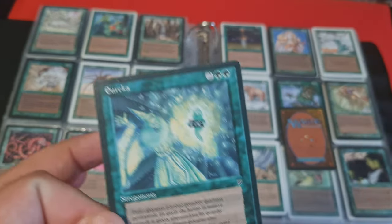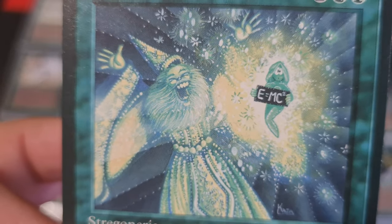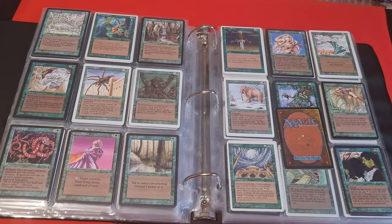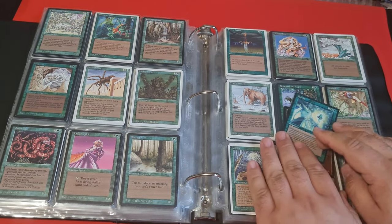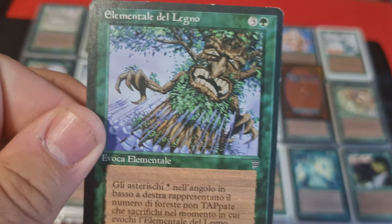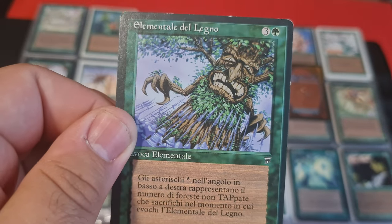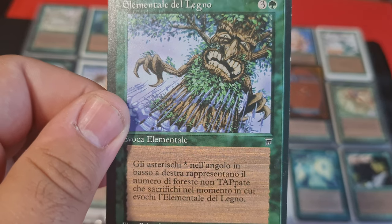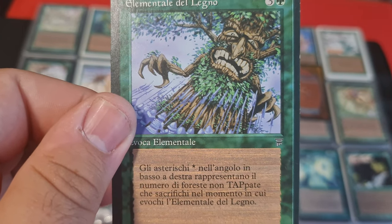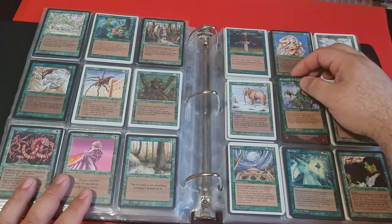Here we can take a look at some of the more expensive cards as I promised. One of those is Eureka — again, we see a brilliant example of the art blending in with the frame, really magical. Another card I wanted to talk about is this — the worst creature in the history of Magic, as many people say. It's so bad it's good. Wood Elemental — to which you have to sacrifice a certain number of untapped forests, and they will constitute his power and toughness. Absolutely crazy.